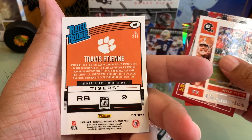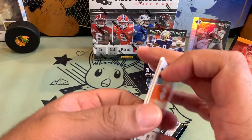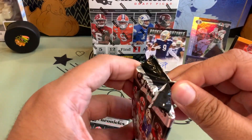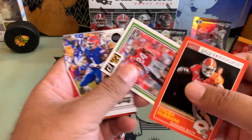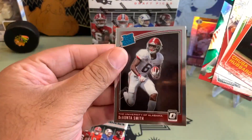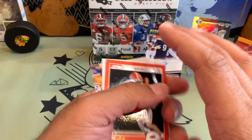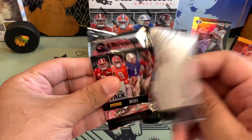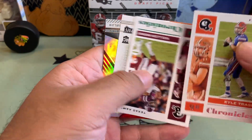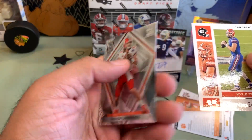This looks like it's going to be a Travis Etney box — it's a beautiful card. Chuba Hubbard, Shaun Wade, Kadarius Toney, Talon Wallace, Devonta Smith. Our last pack for the first box — let's see if you can hit a banger. Kyle Trask. Justin Fields, another one. Trevor Lawrence — beautiful.